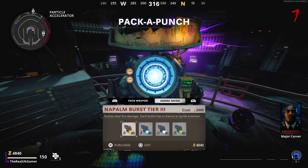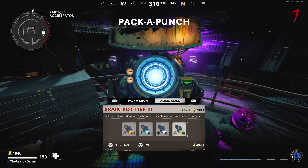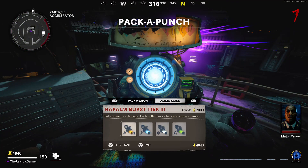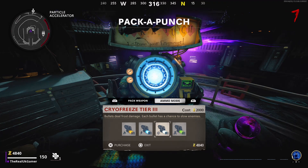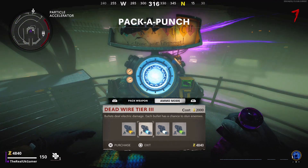One last thing on this topic is ammo mods. These can be selected in the Pack-A-Punch machine and give your gun certain abilities — there's a fire explosion, there's electrocuting the zombies, or you can even turn a zombie friendly for about a minute or so. And I think that covers Pack-A-Punch and upgrading weapons.